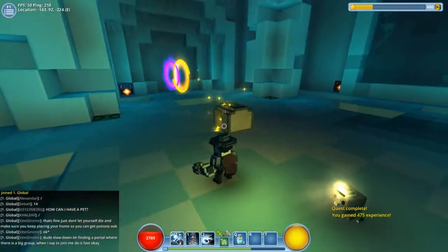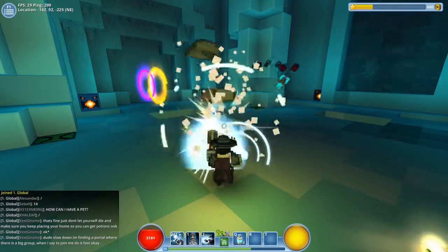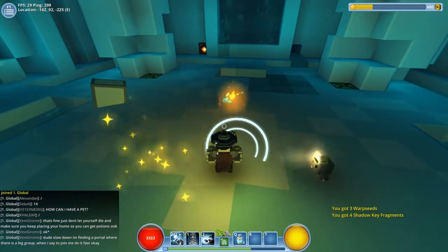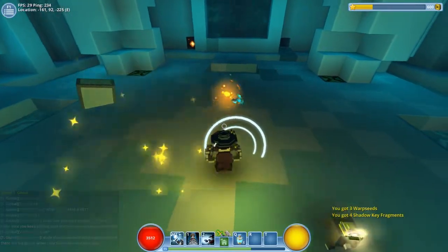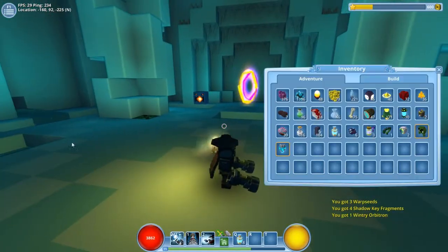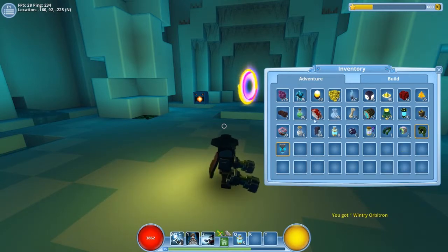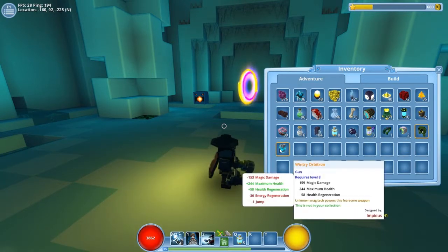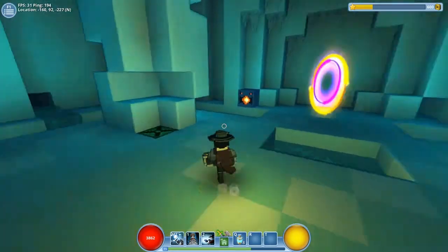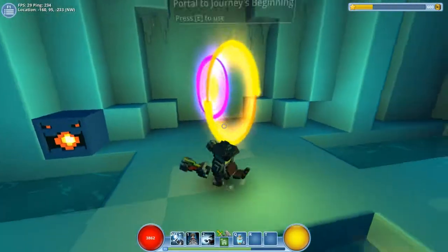We're completing the boss, we get a nice bit of XP, you can see my star bar has gone up a little. We also get a chest - let's open it and see what we get. I got some shadow key fragments, some warp scenery, and a gun which I will probably most likely turn into flux, that's what it's called here.